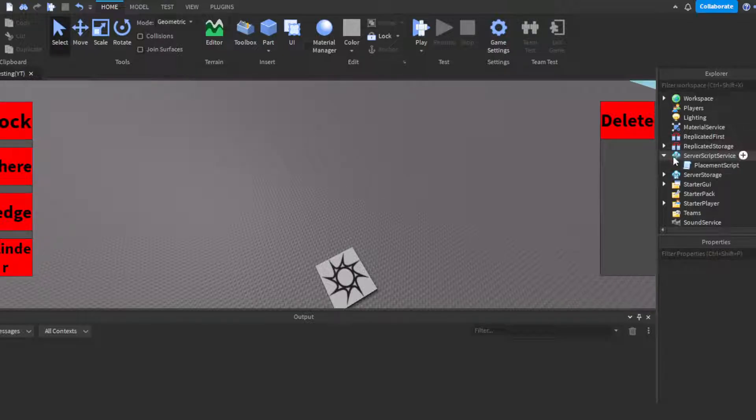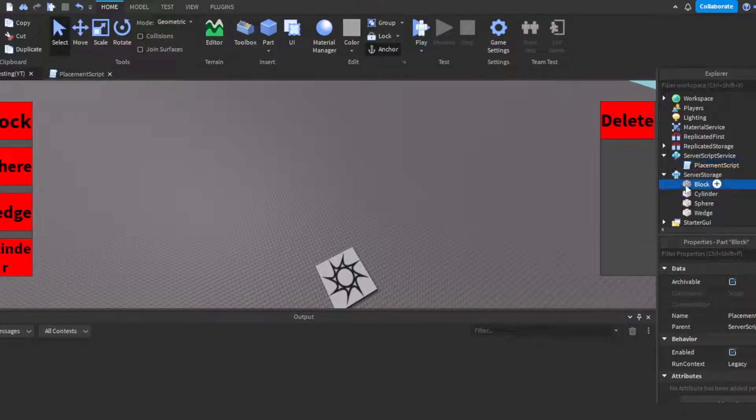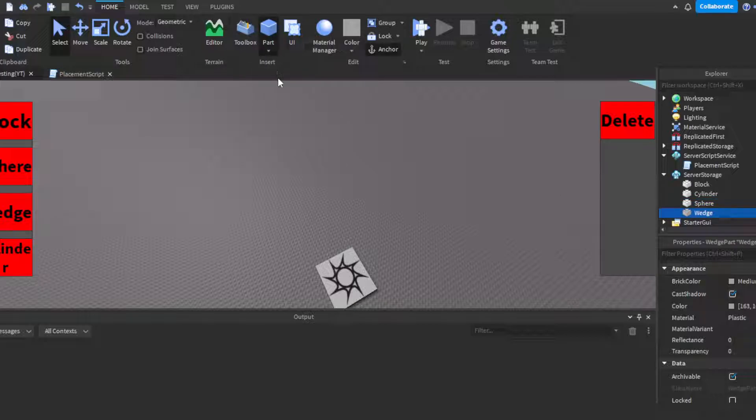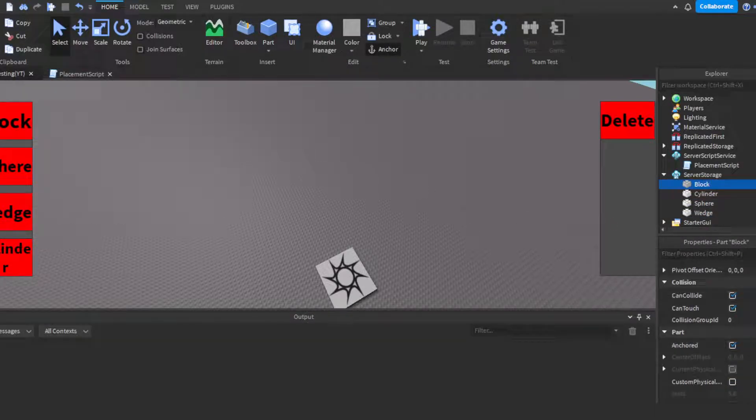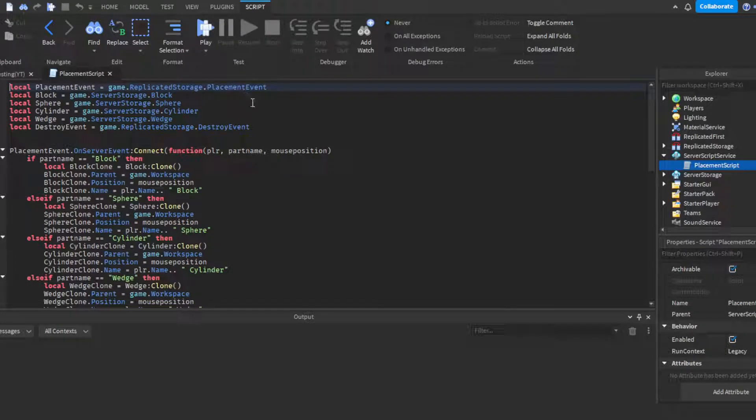Head over to ServerScriptService, insert a server script, and name it 'PlacementScript'. Then make some variables: the PlacementEvent variable, the ReplicatedStorage variable, and then your parts. You're going to put parts into ServerStorage — a Block, a Cylinder, a Sphere, and a Wedge. I didn't include the CornerWedge but you can duplicate a button and change the part name if you want it. Make sure you anchor the parts so they stay in place when placed. Reference them as game.ServerStorage.Sphere, Block, Cylinder, and Wedge.